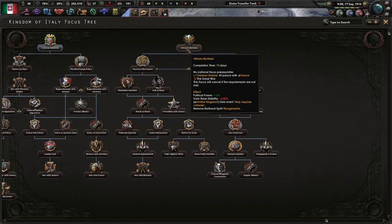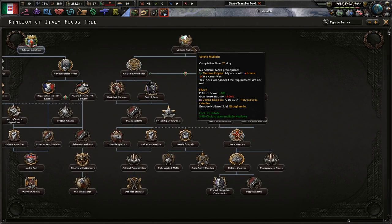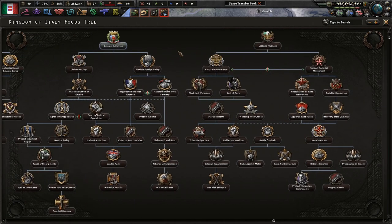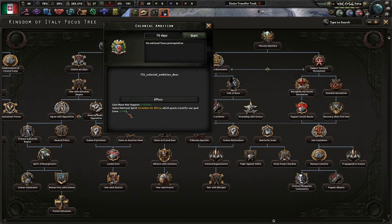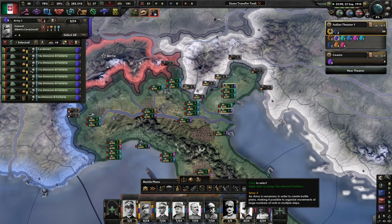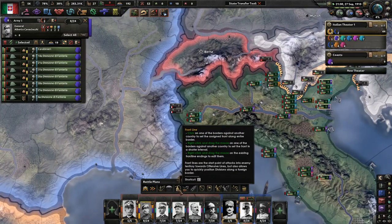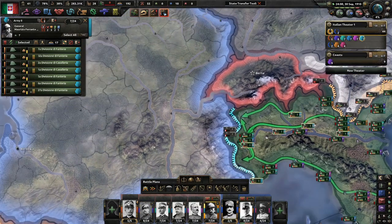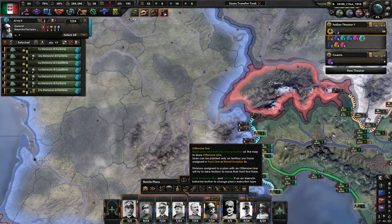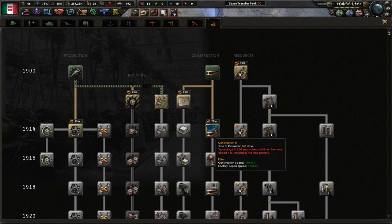Colonial Ambition seems pretty good, and we can't do this because we have to be in the Great War. Let's try colonial ambition — get more war support and we get Scramble for Africa. We'll build up the Mountaineers because they'll be holding over there. We definitely need to train our soldiers — holy cow, we need to train our soldiers. Construction underway — thank you. That's way too ahead of time.